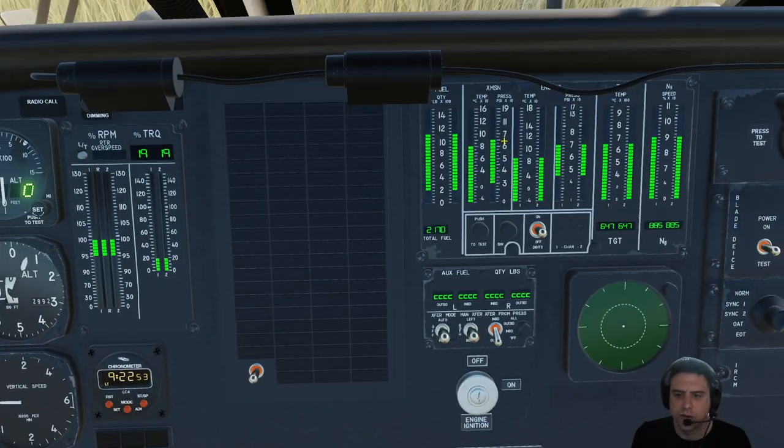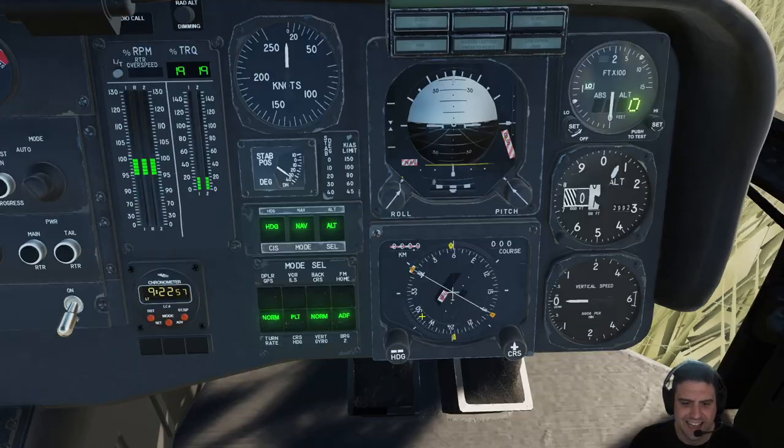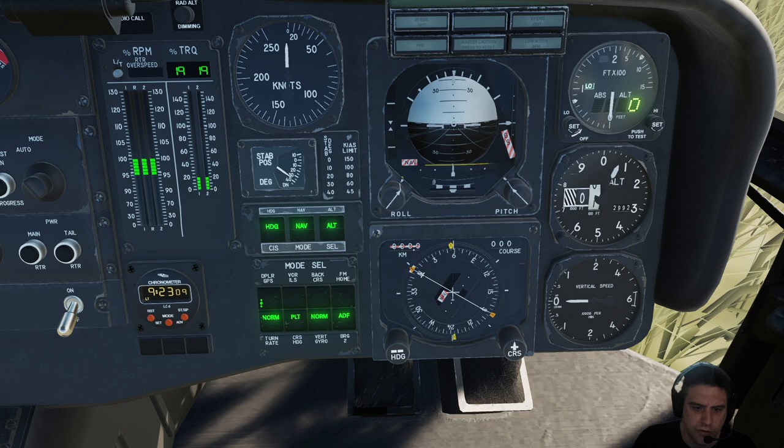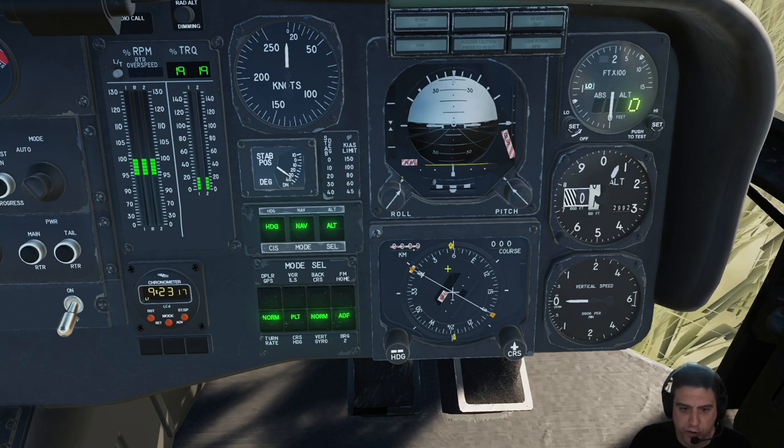If we were using nav aids, we'd come over here on our HSI. For bearing two, you can tune in either VOR or ADF, and that little orange needle is going to point to whichever one you want to navigate to. The number two bearing pointer is either for the VOR or the ADF. The number one bearing pointer is for the GPS.